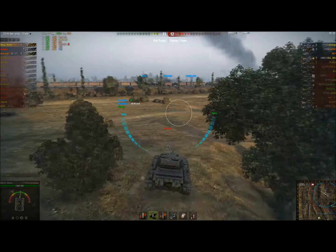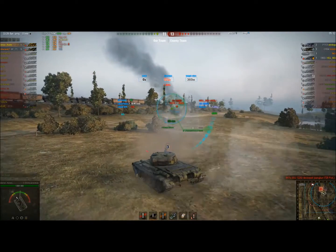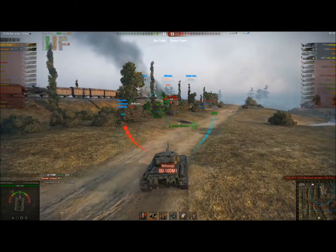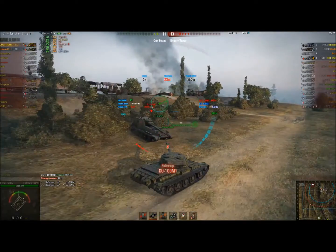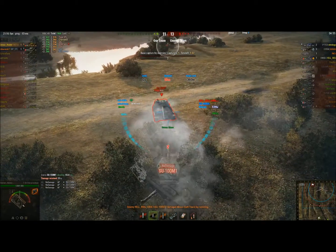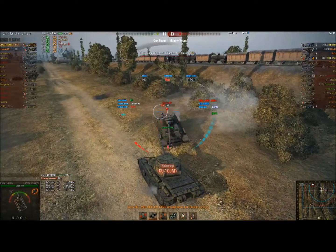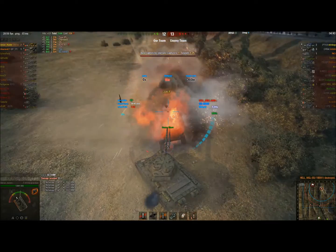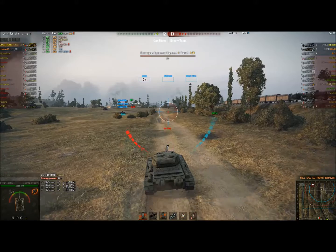I was going to try and cut around behind the T29, which is why I started going this way. Then I spot an SU100M1 — dunked that shot, which also sucks. He bounces off of me. That one goes in, he bounces again. The nice part about this tank is it has stupid frontal armor — we're talking IS-7-level frontal turret armor. The SU100M1 can't penetrate me at all; he even ran into me and damaged himself. I was able to take him out quite easily.